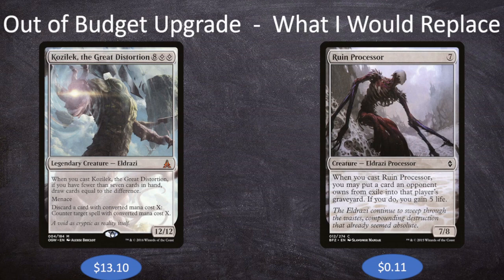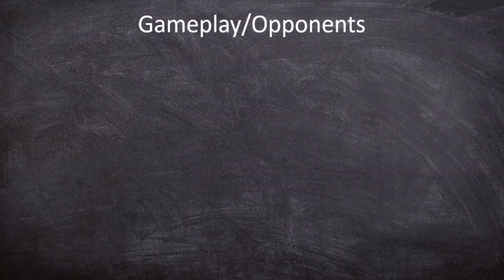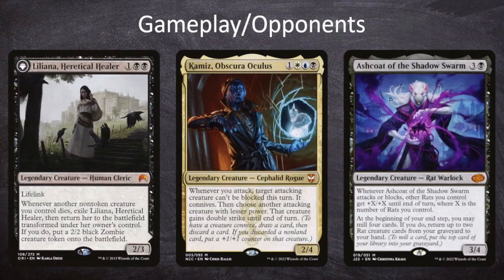That brings us to the end of the deck tech. This week we're joined by Bilal playing Liliana, Heretical Healer; Jason playing Kameez, Obscura Oculus; and Sean playing Ashcoat of the Shadow Swarm.